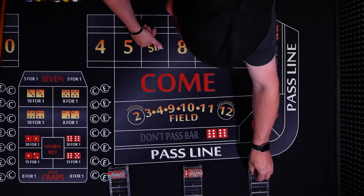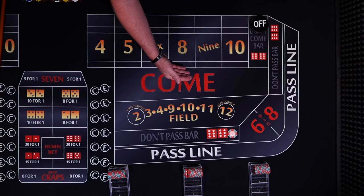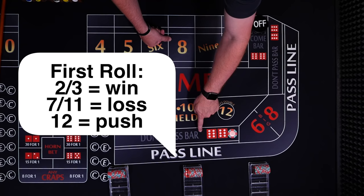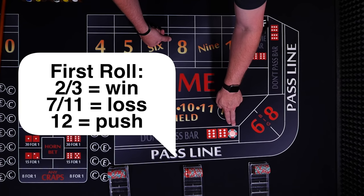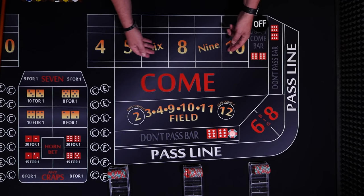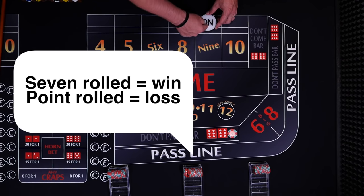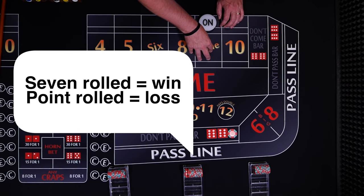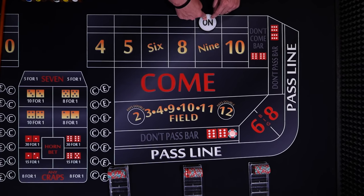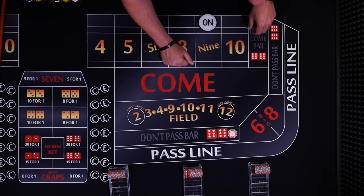Our third player is going to be a don't player. He's going to make a bet on the don't pass. This works exactly opposite of the pass line — it will win with a 2 and 3, but it's bar the 12, which means it's just going to push. It won't win or lose. And it will lose if a 7 or 11 rolls. If any other number rolls, let's say a 9, if a 9 rolls we lose this bet, and if a 7 rolls we win this bet. Once there's a point established, this bet is always favored to win.